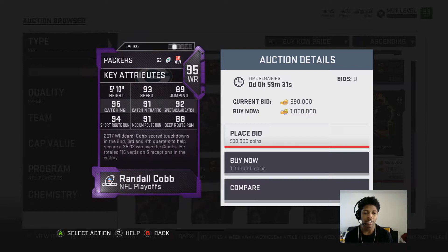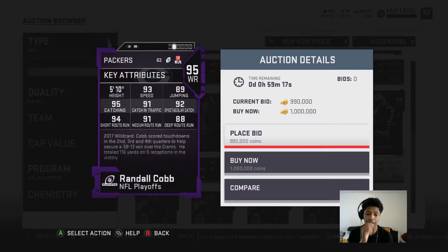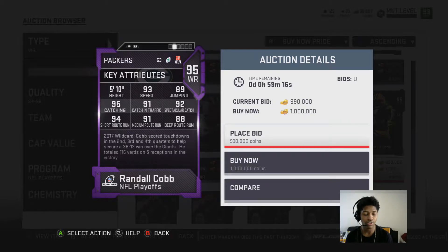Cobb's stats: 93 speed, 89 dropping, 95 catch, 91 catching in traffic, 92 spec catch, 94 short route running, 91 medium, 88 deep. Cobb scored touchdowns in the second, third, and fourth quarter to help the Giants secure a 38-13 victory. He had 116 yards on five receptions.